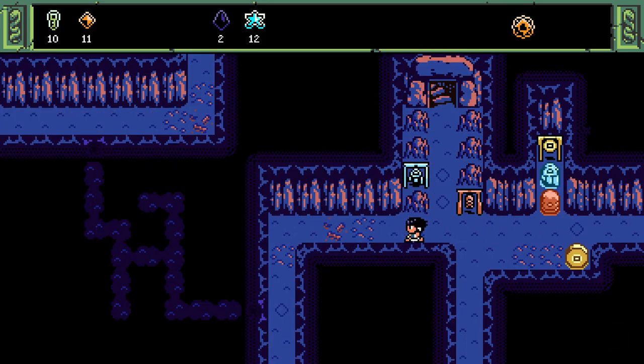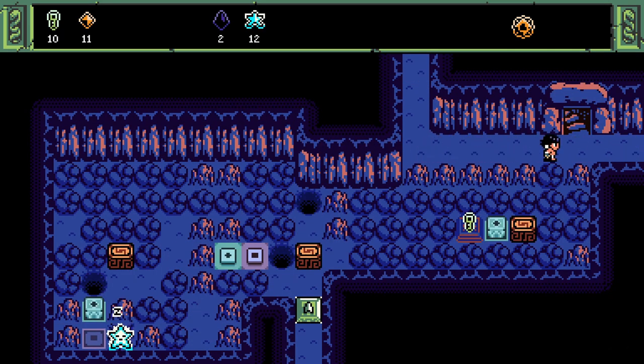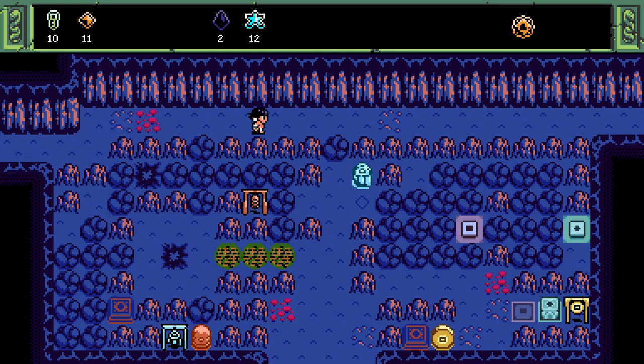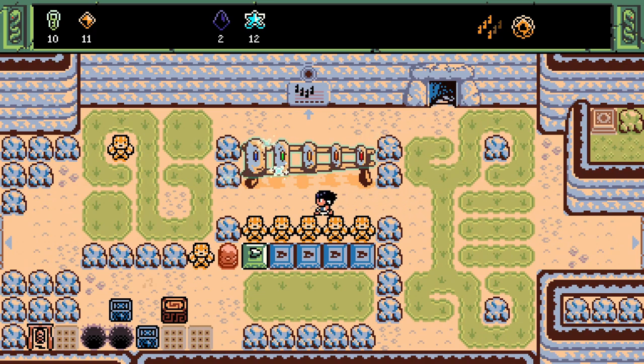Unless I can somehow get in on the other side of the one that was off this way — I believe one screen to the left. If I could figure out how to get in here from the southern path, then I might feel like solving this one. I believe I tried a bit of it last time and couldn't do it coming in from up here. I think it might be easier coming in from where that up-arrow block is. But that's all I want to do in here for now.